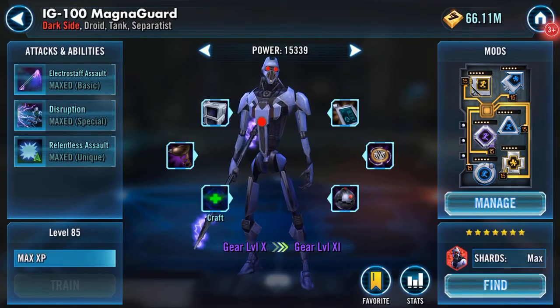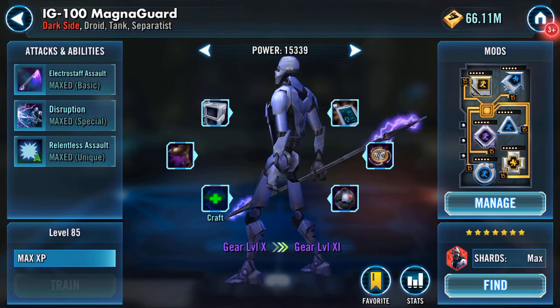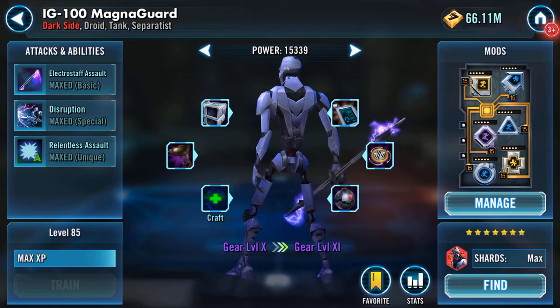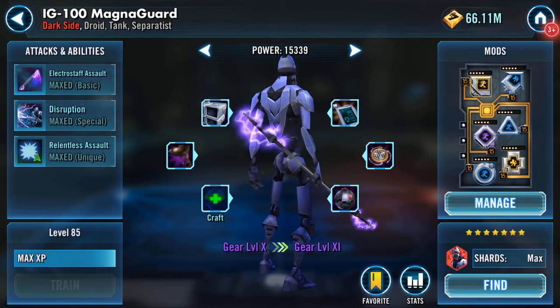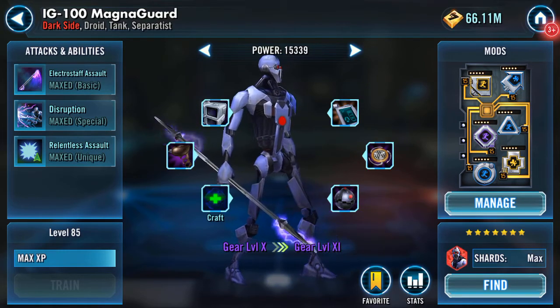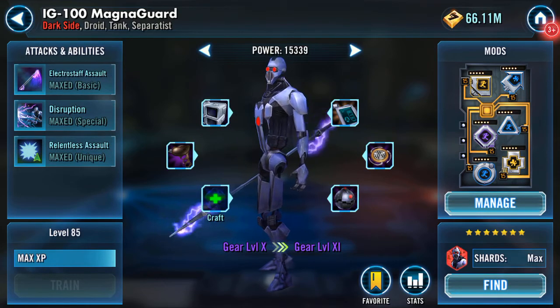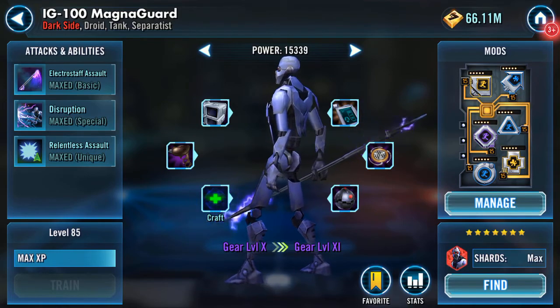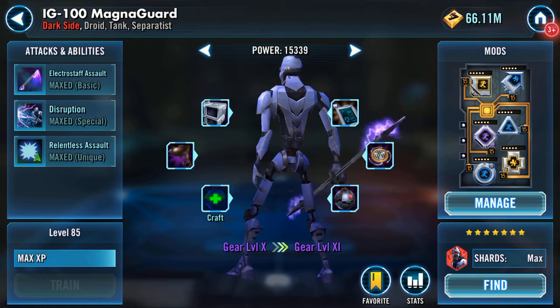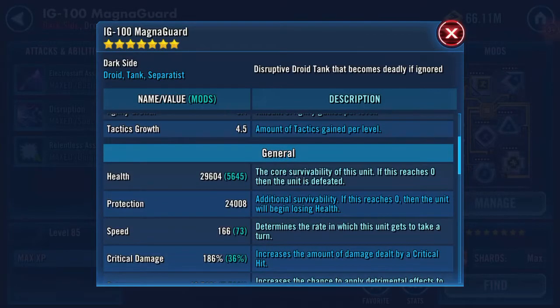Hello Galaxy of Heroes, IG-100 MagnaGuard. I have a video out — or will have by the time this one comes out — where I gear IG-100 from gear level 7 to gear level 10 and 5/6. I say 10 and 5/6 because if you look at him you'll see he's level 10 and has five of his gear pieces already. Stats-wise: 29,604 health, 2,400 and 8 protection.